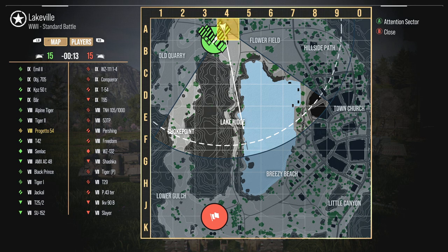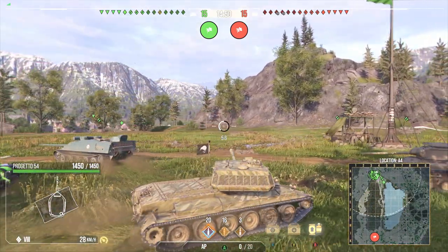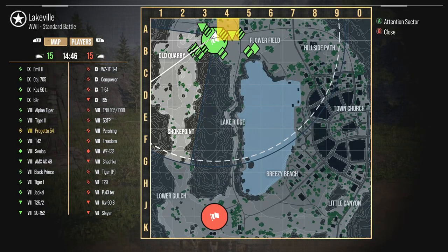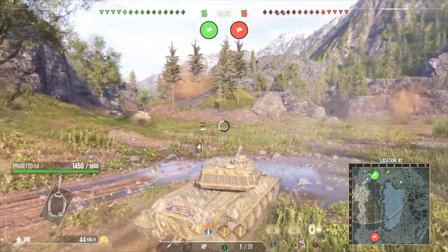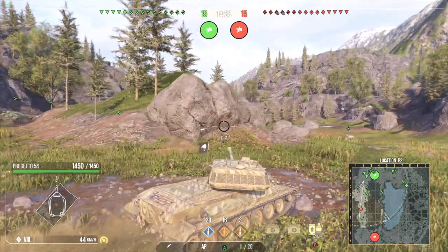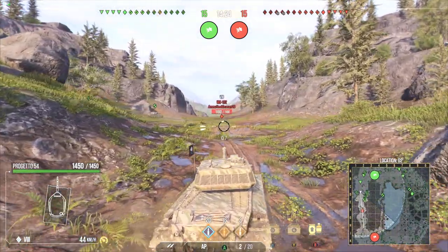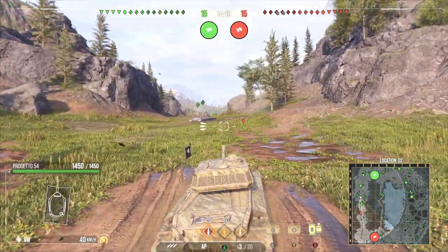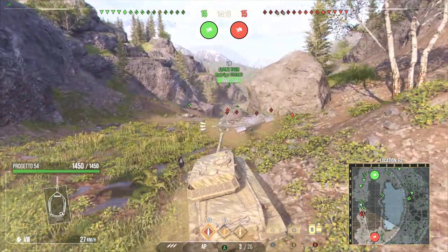We're on Lakeville — Lakeville is going to be awesome. I actually completely forgot the gun depression on this tank. Checking Tankopedia — Italy — nine degrees of gun depression. We're going to definitely be taking the right side. TNH 105 Freedom, WZ 111-4 — that's going to be scary if he's fully upgraded. Five degrees of gun depression — no, I don't feel too bad. The best part is with the interclip reload, he screams at us every single time throughout every single shell. He just rawrs — I love it. It's something so simple. With the 3D commander variant holding that big shell, he's actually inside of my 60 TP because it just felt right.